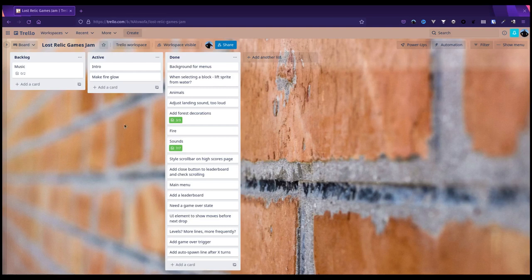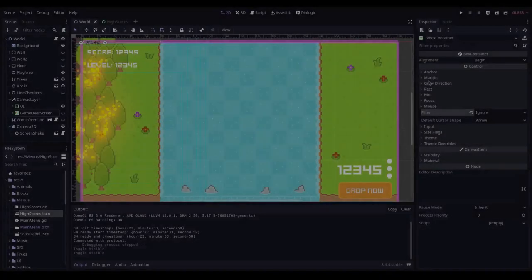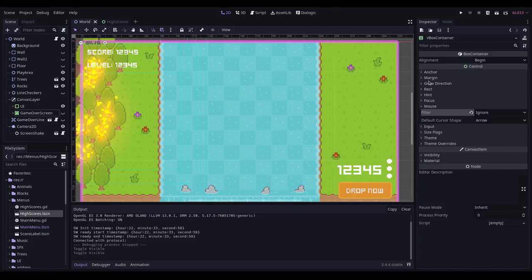It's day nine. I've made a few changes: there's now a nice glowing effect on the fire, I've added a camera with screen-shake when the animals stampede across the bridge, and I've put in some music.